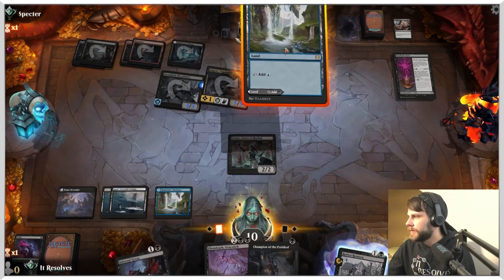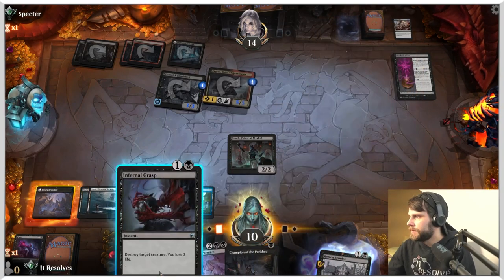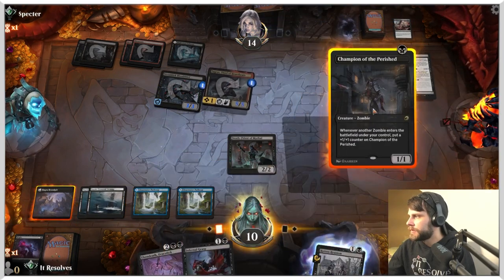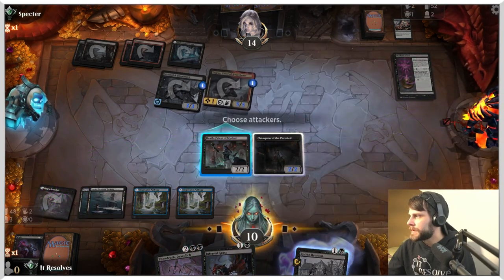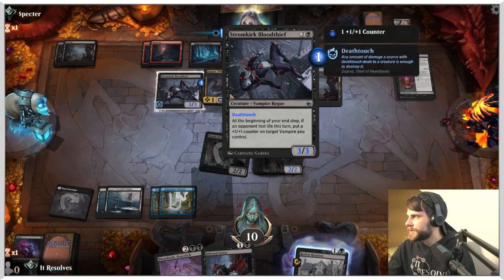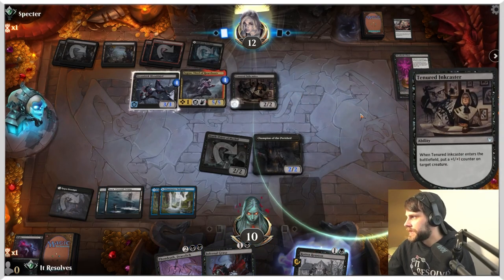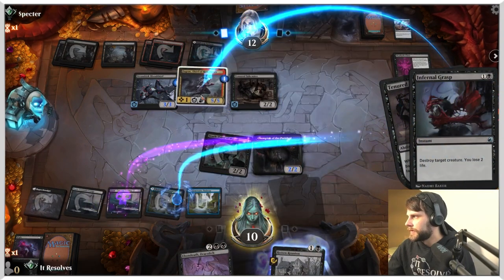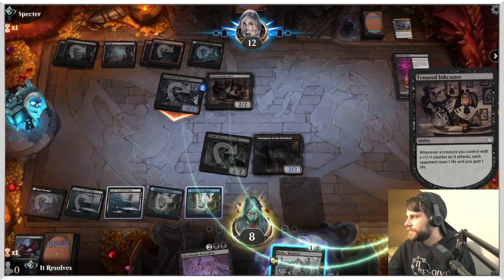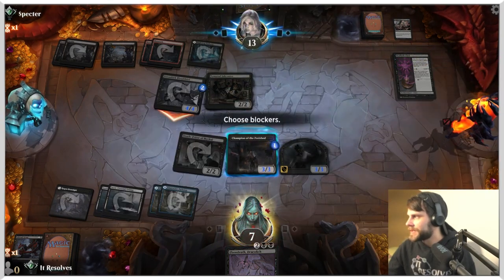We're going to take a big hit here. We'll play this for blue. I think we can wait — let's throw the Champion out. What this allows us to do is Infernal Grasp as well as Rotten Reunion. Other creatures can draw on death touch — that's very good. We're going to Infernal Grasp that and get it out of there, which saves us at least a little damage. It's not great but it's something.